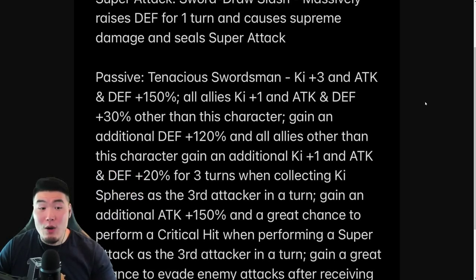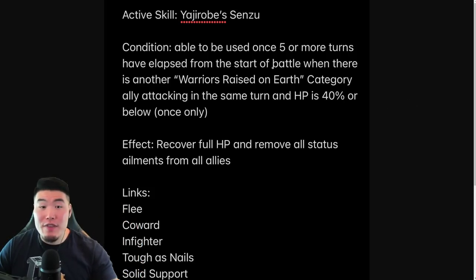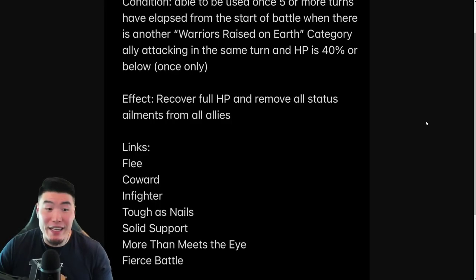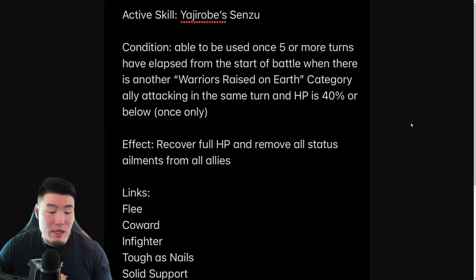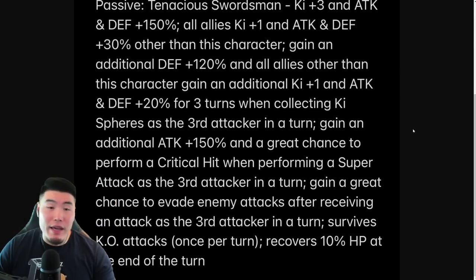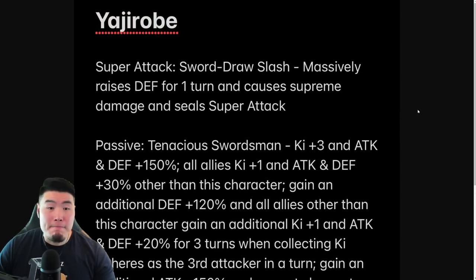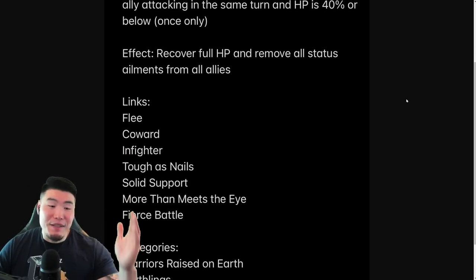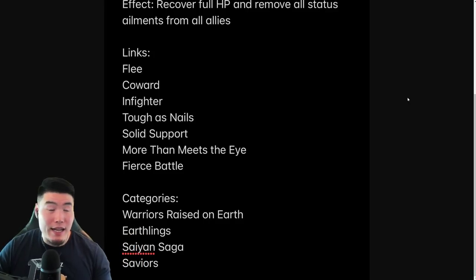His active skill is the Senzu Bean. It can be activated once after five or more turns have elapsed from the start of battle, when there is another Warriors Raised on Earth category ally attacking the same turn and HP is 40% or below — once only. The effect fully recovers HP and removes all status ailments from all allies. So it's essentially an extra Senzu Bean support item, which can also be very clutch. He's helping you stay alive, dodging attacks like crazy, providing amazing support, and sealing the enemy. There's really nothing else you could ask for from a slot-three unit.